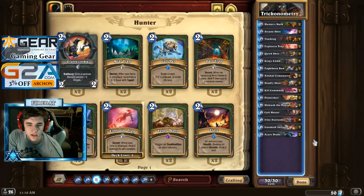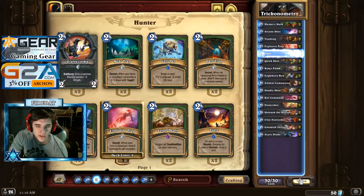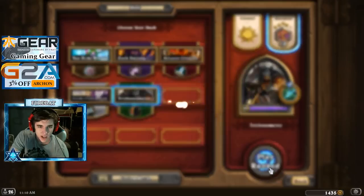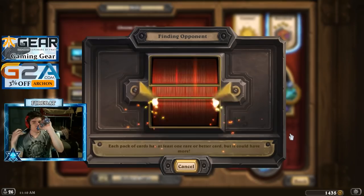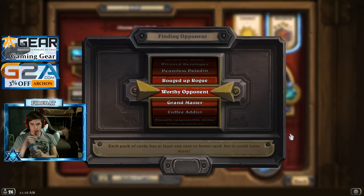Explosive Traps just sets up our Power Shots and stuff. We'll try it like this. I don't like the Cult Master — just give it up. Put in a Flare. Die, Secret Paladins, and draw. Alright, we got Flare to screw up his traps.